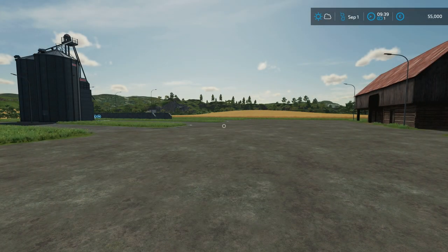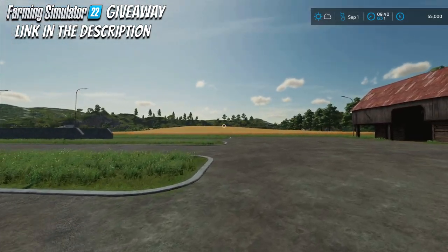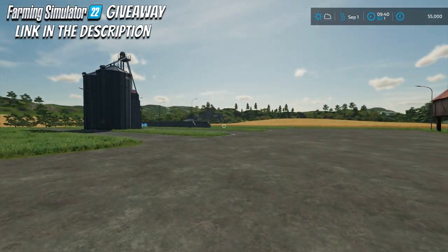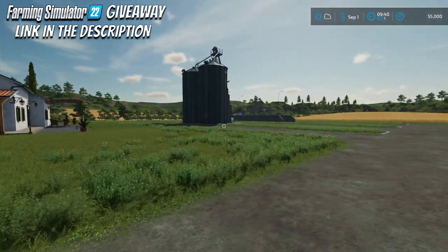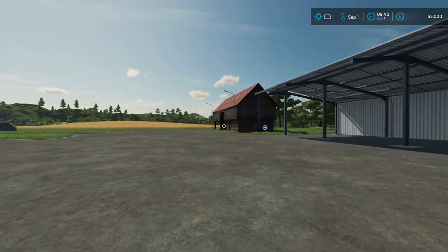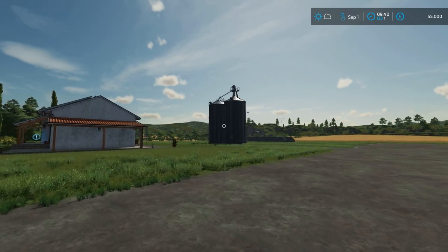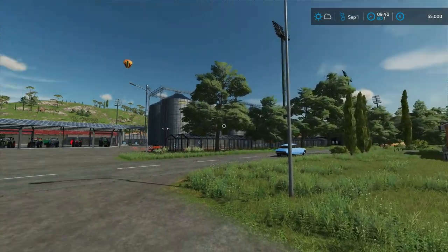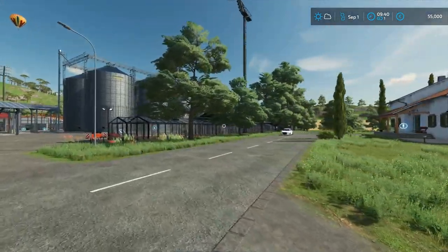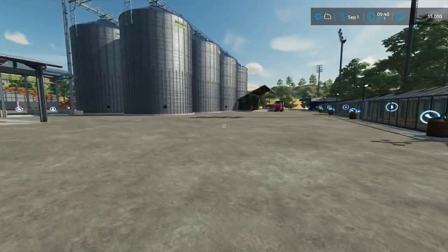Hello everyone and welcome to Farming Simulator 2022 with another let's play. It's been a week, it's September 1st and there is a huge change. Quick recap on the last episode: I told you I'm gonna show you the brand new farm that uncle Rudolph told us we have to look for. And of course we're gonna work with uncle Rudolph. But no, this is not the farm — this is the farm!